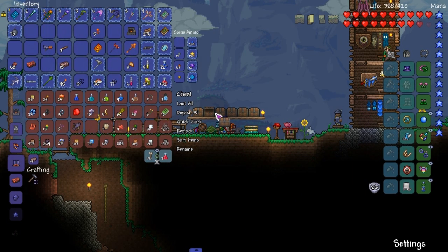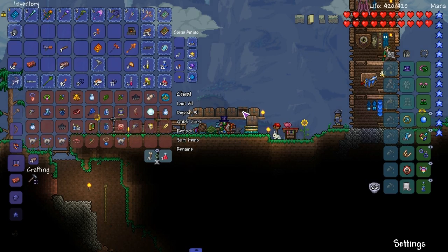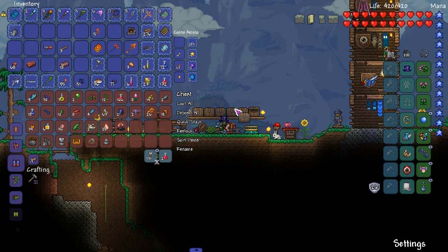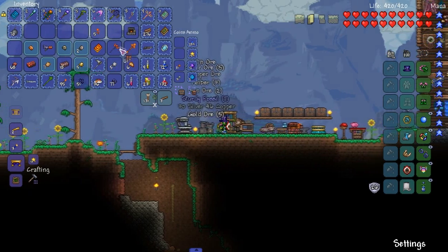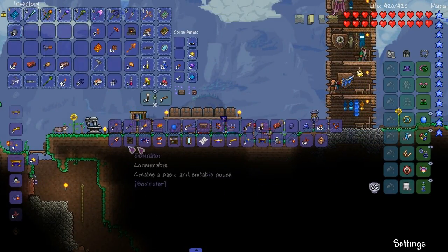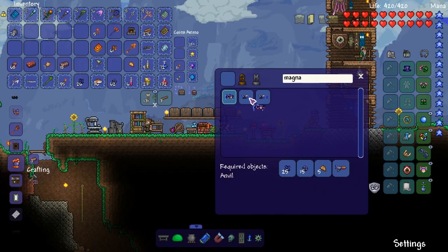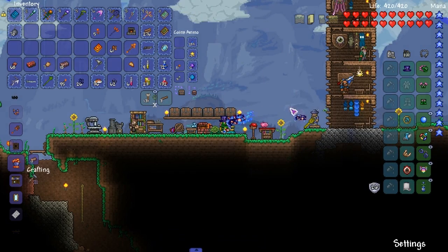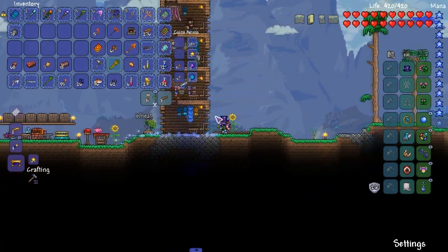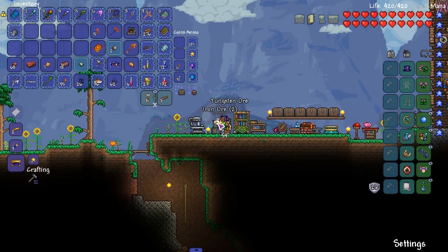Do we have silt? Do we have anything we can extract? No. Well, that sucks. Alright, I'll be right back. There you go, we got enough amber. Let's make this gun already — magna cannon. Does this go through walls? It doesn't. And then this turns into what? Obviously can't make it. But look at that — that's pretty dope. I like it.